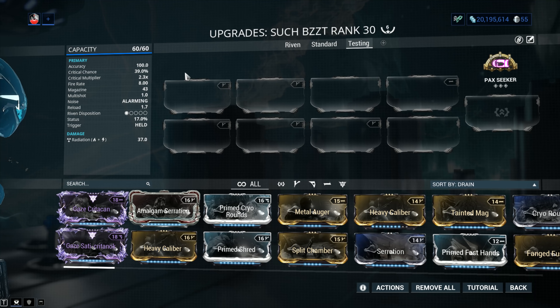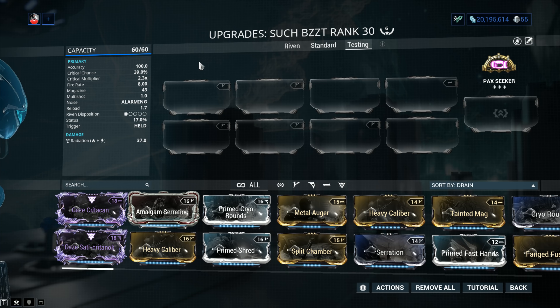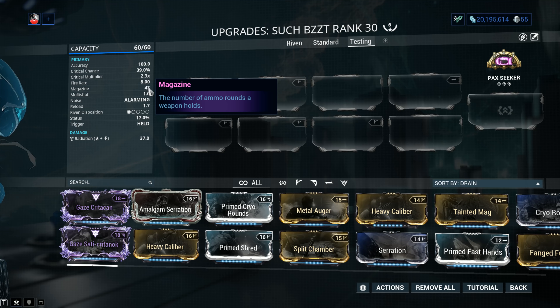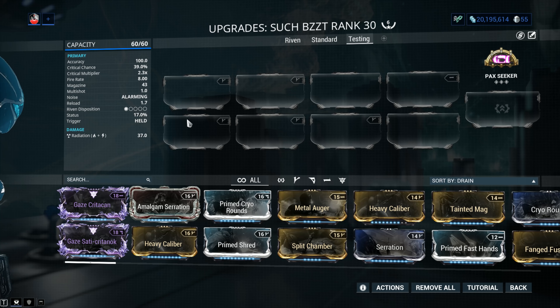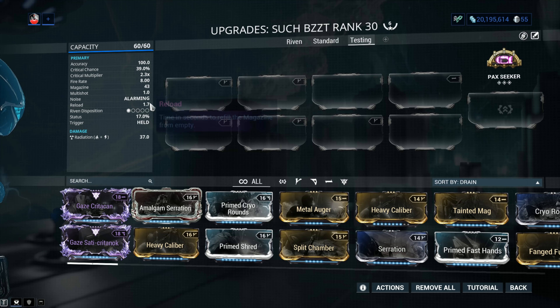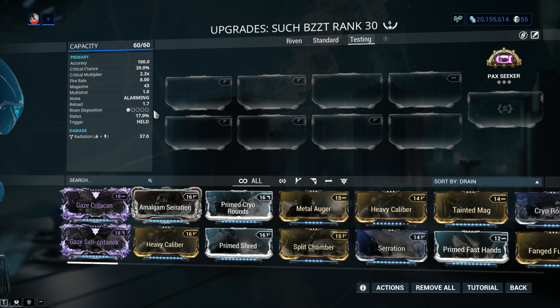Critical chance and critical damage: 39% with 2.3x, which is absolutely fantastic. Whether you go with Splat or Killstream, you're still looking at 39% with 2.3x — absolutely beautiful. Fire Rate of 8, with a magazine of 43, multi-shot of 1, noise alarming, reload of 1.7 seconds. If you want a reload of 1.3 seconds but a smaller magazine, swap out Splat for Killstream. Riven Disposition is 1 out of 5 — sad, but I understand the reasons why brand new weapons have Dispo 1.